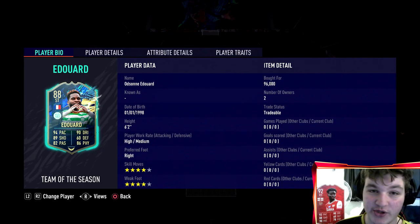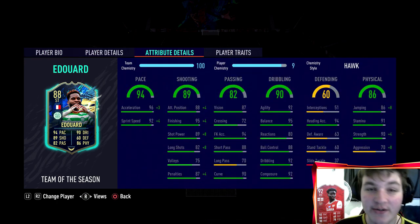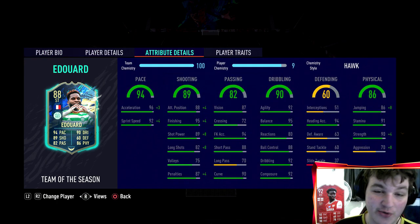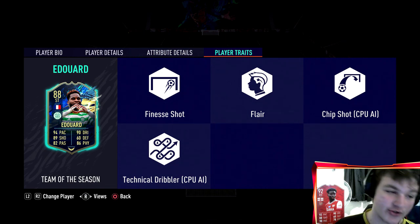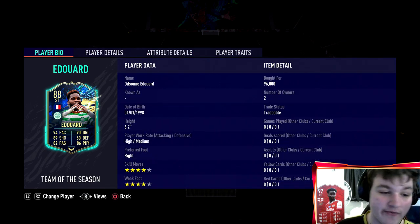Coming in at six foot two, he's got high/medium work rates, four star four star. He's absolutely rapid with 94 pace, his shooting is phenomenal, his passing is very solid with 88 short passing. His dribbling has 92 agility and 95 balance, and his physical is 90 strength and 91 stamina. He's got the finesse shot trait — I genuinely cannot see one thing wrong with this card.